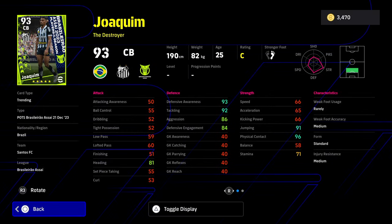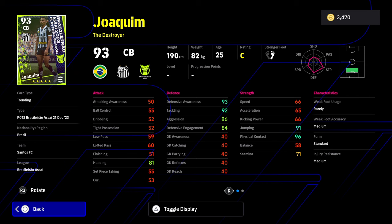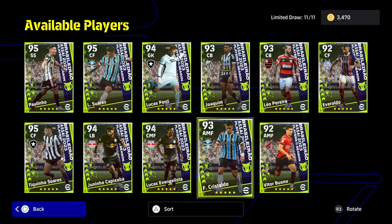Joaquim, as a destroyer, is another center back. Defensive awareness at 93 is good, aggression at 86 is good, jumping and physical contact — he's a real beast. Kind of reminds me of Timber. He's got blocker, interception, and area superiority, but doesn't have acrobatic clearance. I feel like these cards are very well balanced. They stand out with a couple of nice player skills compared to some European players who have everything. These guys can play really nicely in their positions, and I think he's one of the picks of this pack, definitely.